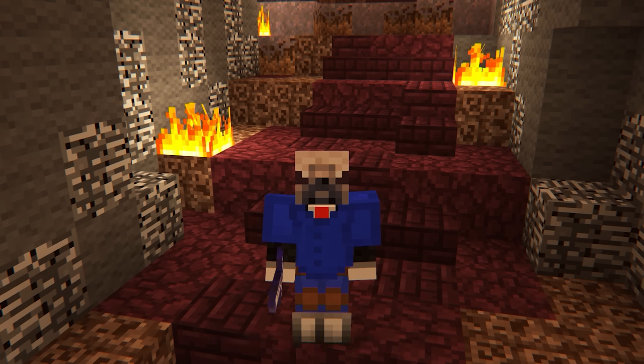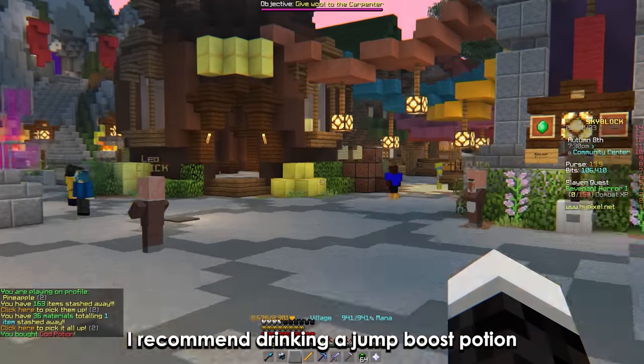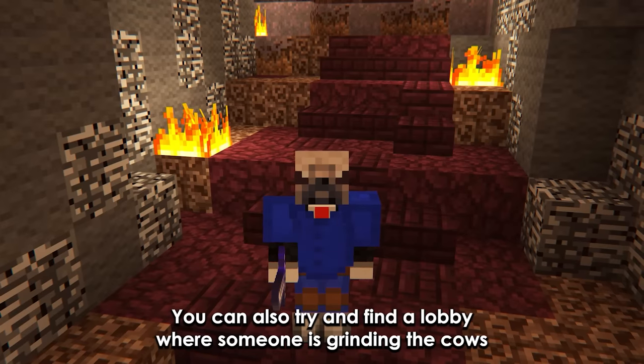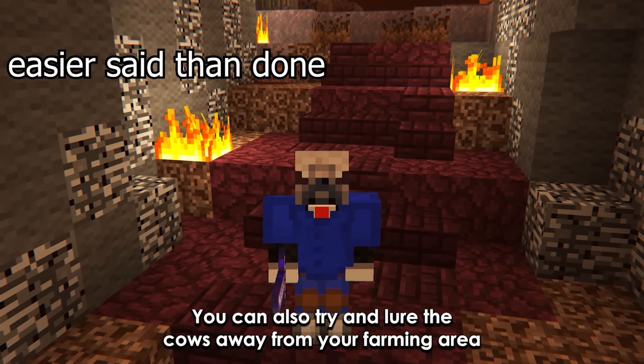Now for a few quick tips: don't forget to bind your shift key to left click for maximum efficiency. I recommend drinking a jump boost potion to make this process much easier. You can also try and find a lobby where someone is grinding the cows, or try to lure the cows away from your farming area.